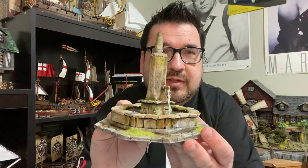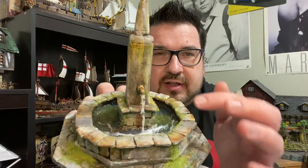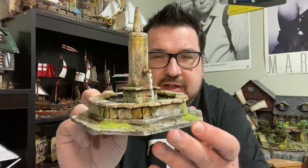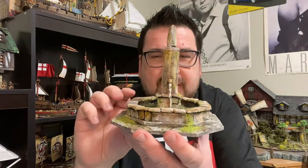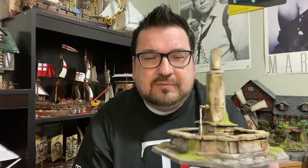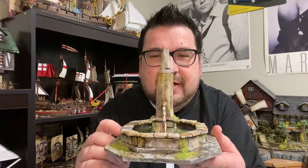Let's take a look at the finished product. Here's the fountain right here. I was really working on getting the water looking right — this is kind of like a resin compound in there, and you can see water effects that look like the fountain is pouring into the basin. I'll get some foliage on here with the weathering of this fountain. There's some splashing going on in the water and some algae growing in there, and we'll cover all that in this tutorial.